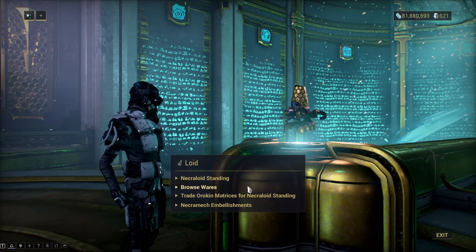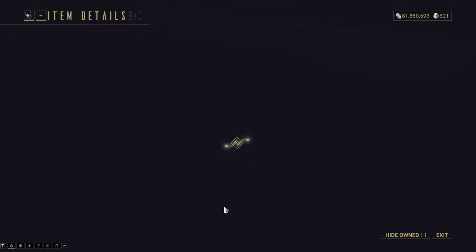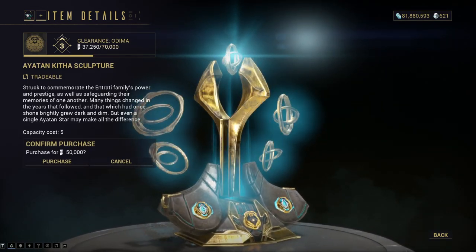You may get one Ayatan Sculpture for 50,000 standing with the Necraloid Syndicate, which is quite a good investment — if you like to destroy Necromechs, which is a major turnoff for many people.